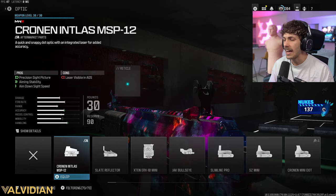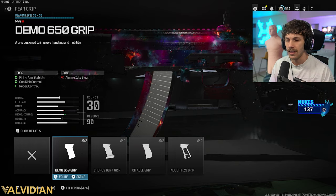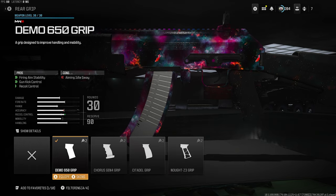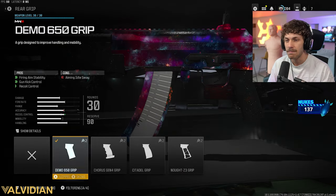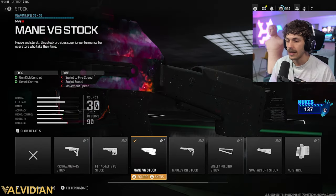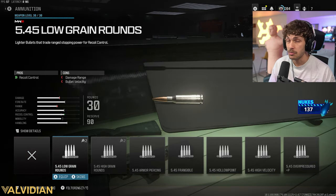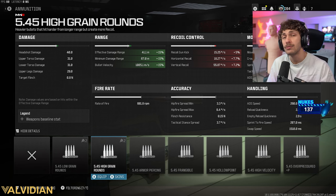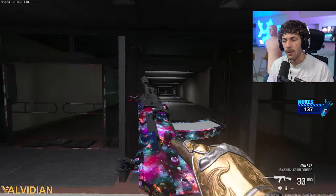I wouldn't really add a laser, because if you are going to add a laser, just add the Corona — this one builds a laser into your optic. If you want more recoil control, I almost made the build with the Demo 650 grip. This one gives firing aiming stability so your gun isn't going to sway mid-gunfight, and you get overall recoil control making this thing a complete beam. I was like, I think we got a little too much recoil control. You could add the skelly folding and then add the Demo — that would be pretty good. Also good is the high grain rounds, which increase the damage range so you can get that 4-shot kill up to 41.1 meters, which is very good — but there is a little more recoil, and I wanted more ammo.